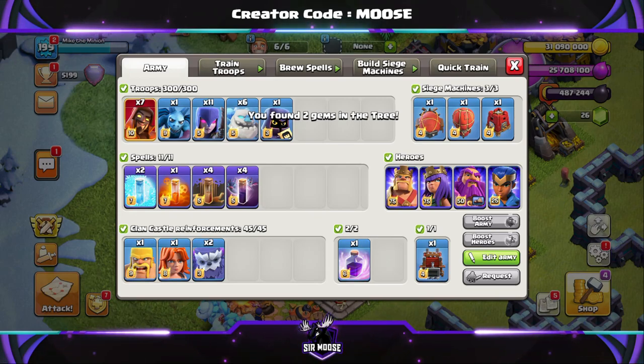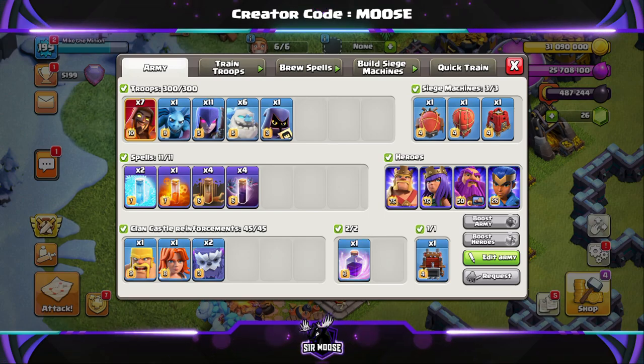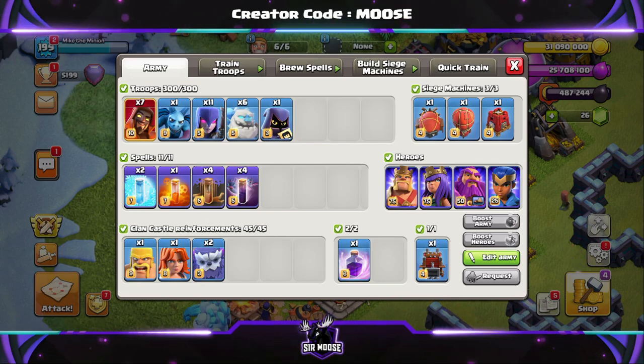Your army is going to consist of 6 ice golems, 11 witches, 7 super wizards and 1 headhunter. And of course, Mike the Minion. Your spells are going to be 2 freeze, 1 poison, 4 earthquake and 4 bat spells.